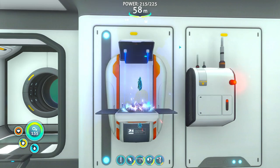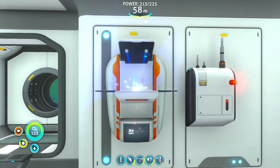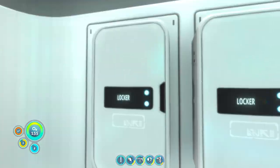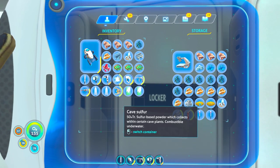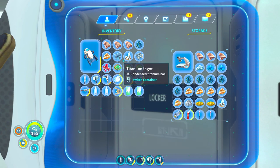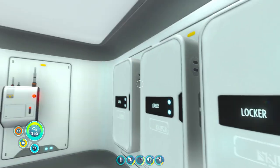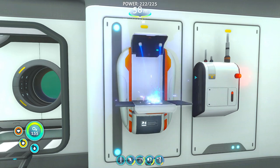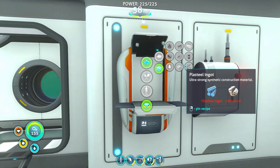Titanium ingot and plasteel ingot. All right where's the rest of it - titanium ingot. And then how much lithium do I have? Do I not have any on me? I found two I guess - I don't really remember to be honest. I think it'll tell me right here how much I have of each item. Yep, I don't have any.